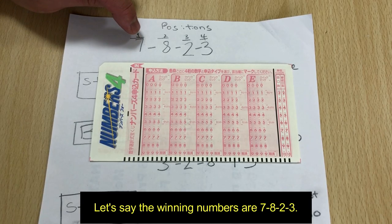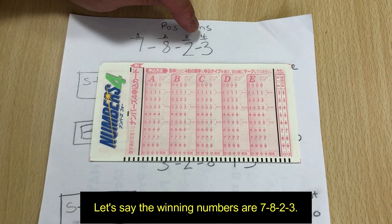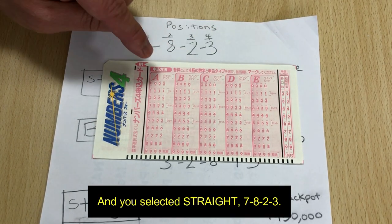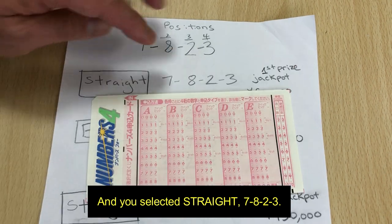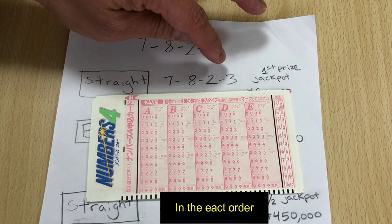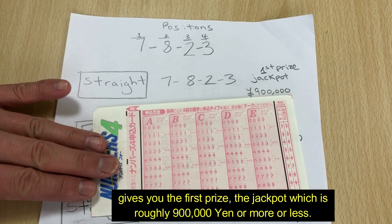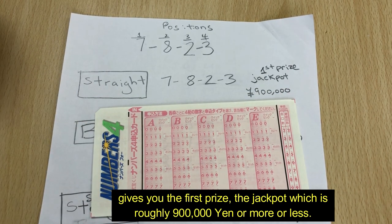Let's say the winning numbers are 7, 8, 2, 3 — positions 1, 2, 3, and 4 — and you selected straight. 7, 8, 2, 3 in the exact order gives you the first prize, the jackpot, which is roughly 900,000 yen.